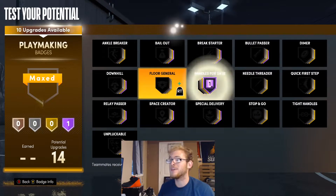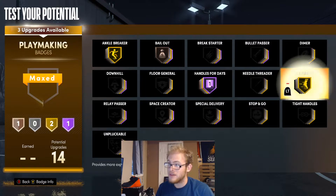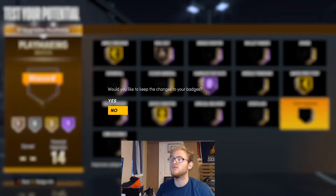For the playmaking badges I'm going to give him handles for days, bailout, and ankle breaker up to gold. I would go with quick first step on gold, and space creator on gold as well.